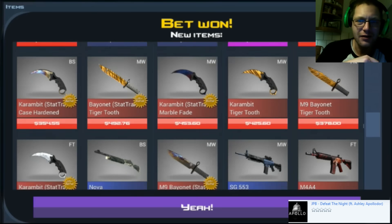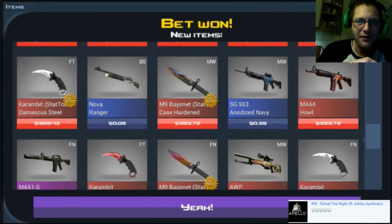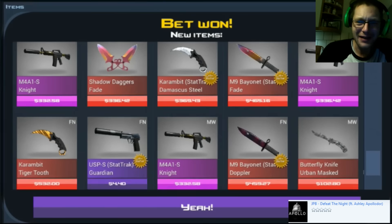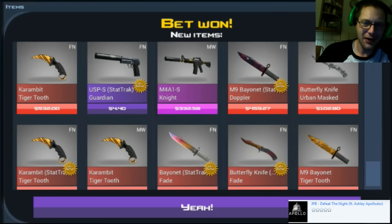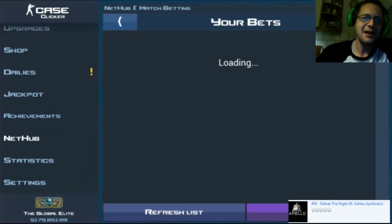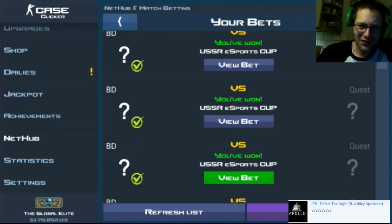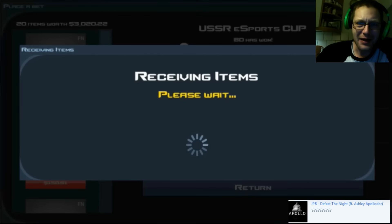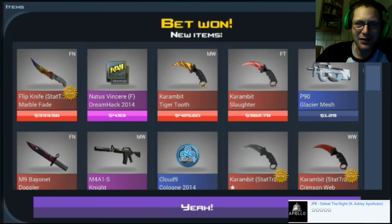Holy smokes! Two Factory New Dragon Lores in one match bet — that is absolutely crazy. Yeah, yeah — just bring it. This is what I love about the match betting system, and a Factory New Karambit Tiger Tooth Stat Track. I mean, I've been betting junk here — this is so amazing.